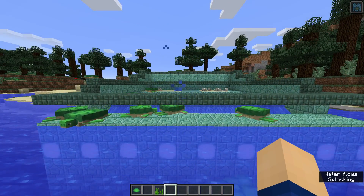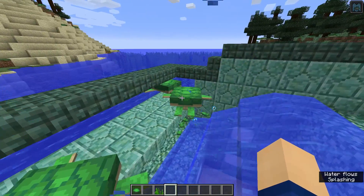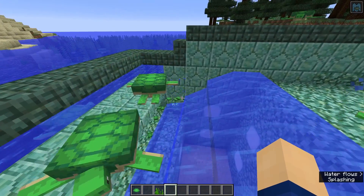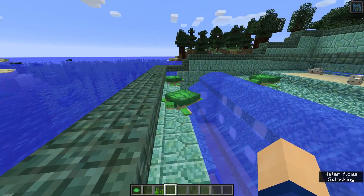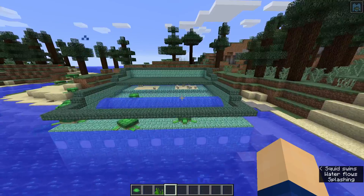The best thing about this farm is that you don't have to kill any turtles. You will have to make more, and that is because scutes are dropped when the babies turn into adults. So we have some babies down here which are waiting to grow up and then drop their scute. It is collected, and we get a bit of a sanctuary effect because, as I said, we're creating more — we're doing something good for the turtle population, which is always nice.